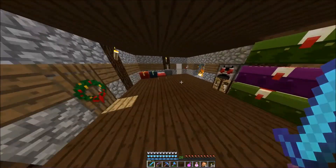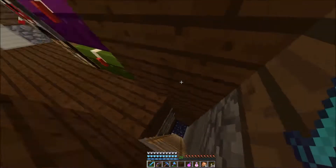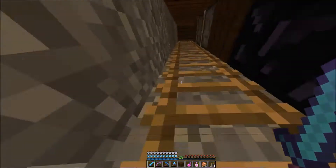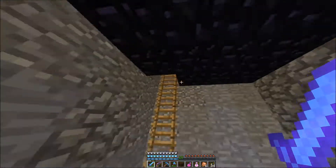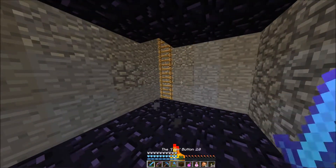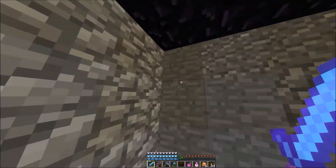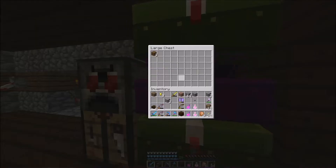Yesterday we made this super secret piston door and got started working in the secret little vault. About this vault — I've decided that I want the light source in this room to be those glowing underwater temple light blocks, which means we're gonna have to find an underwater dungeon, which means we're gonna have to go searching.